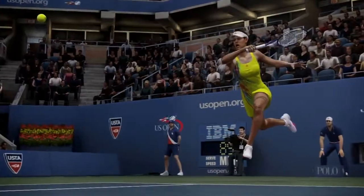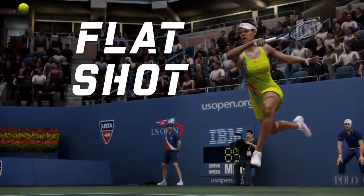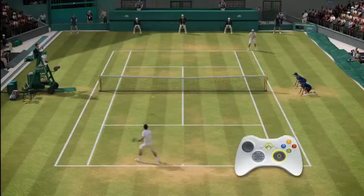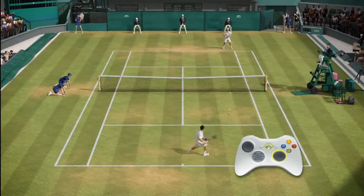Let's take a look at Total Racket Control. Here's your entry-level shot — the flat shot. Simply push the right stick forward in the direction you want the ball to travel. Pushing harder on the right stick will send the shot deeper, and pushing lighter on the right stick will send the ball shallow.